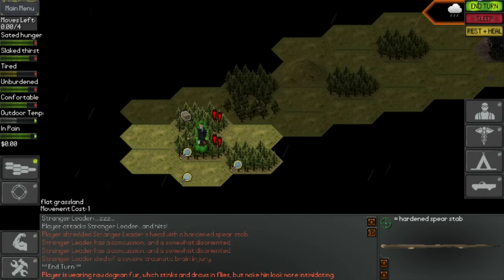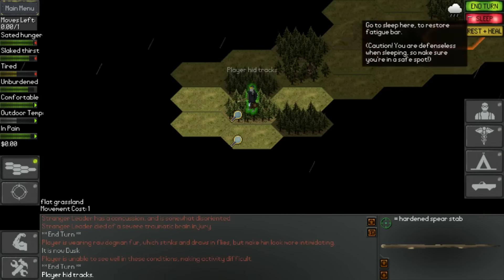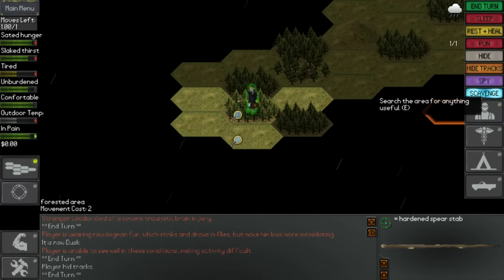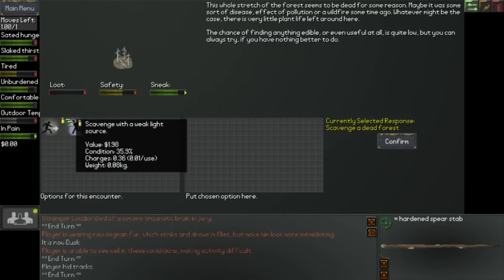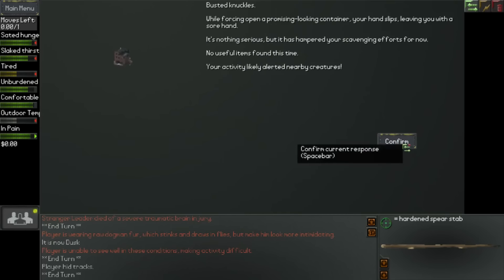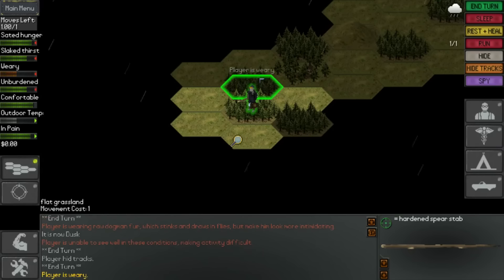So I'm just going to stick to this area and probably stay the night in here. Let's hide our tracks first. There seems to be a lot of confrontation in these kind of areas. We haven't got that many uses left of the lighter - we've got about another 35 uses.